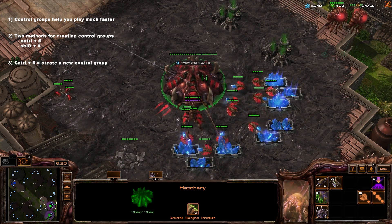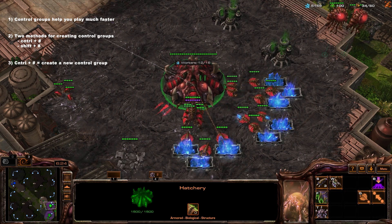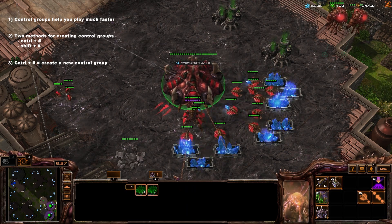If you want to click on your second hatchery, this time we're going to press Shift+4 — no longer pressing Control+4, we're going to go Shift+4. Now you might be wondering why we did Control+4 for the first one and Shift+4 on the second one.